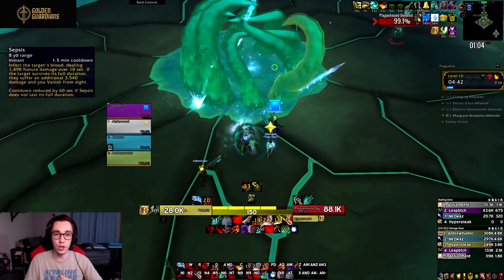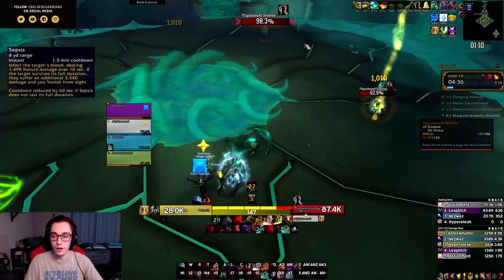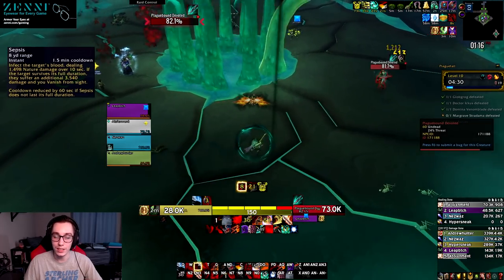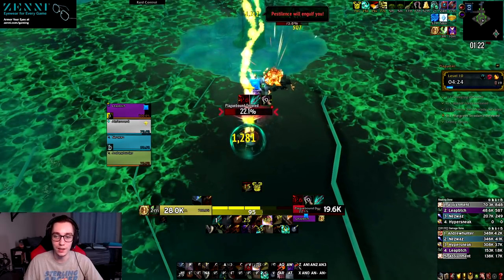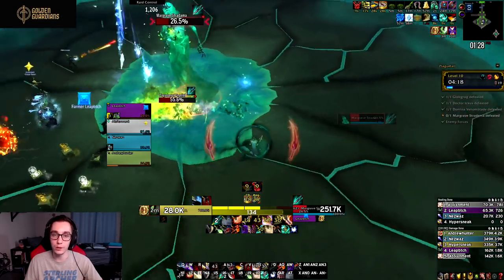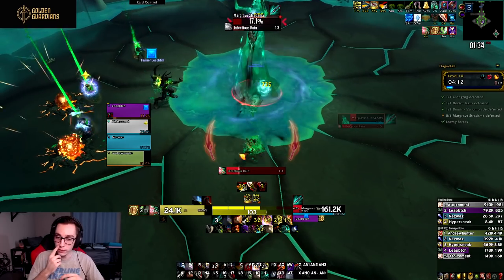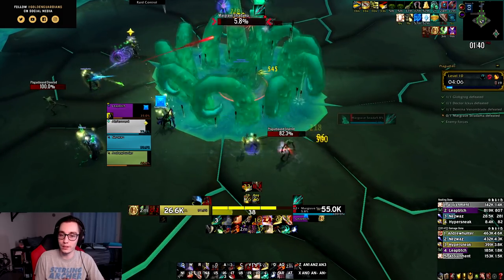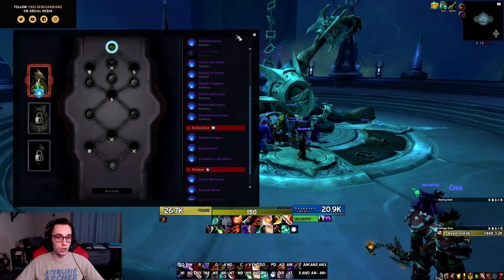For Night Fae we have Sepsis — not super strong, but still better than Venthyr or Kyrian. It gives a fair bit of extra damage, and if you can snipe targets that are dying, you want as much of the 10 seconds to tick as possible, then have the target die right as the debuff falls off to get that 60-second CDR. Overall it's a decent ability with some interaction with utility and certain legendaries, but it's not the strongest.